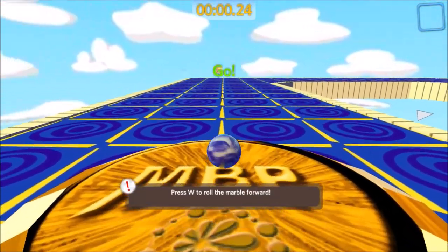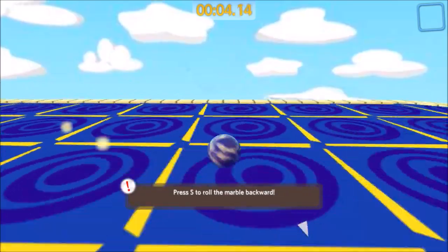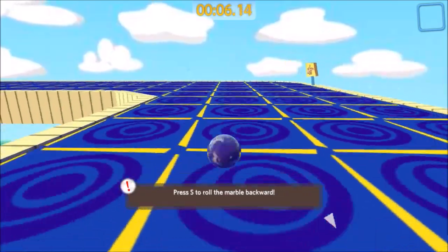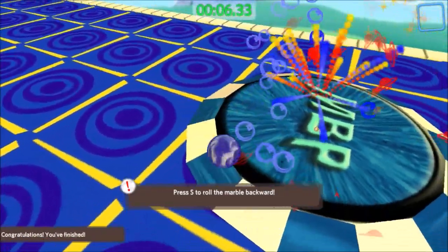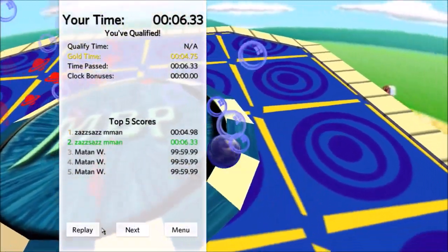It works! I'm gonna press W to roll forward, A to roll left, D to go right — you know, WASD keyboards. I win! And I didn't even have to change direction. I am so good at this.